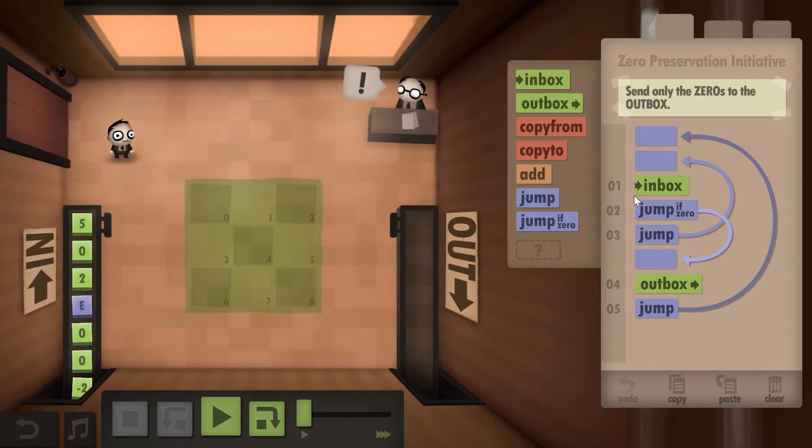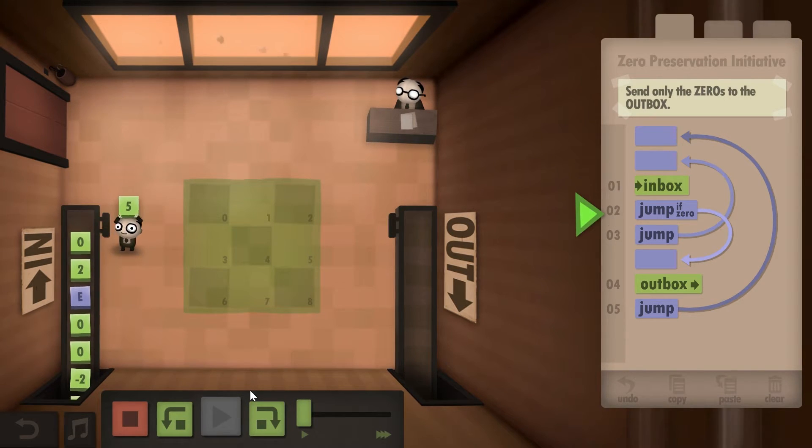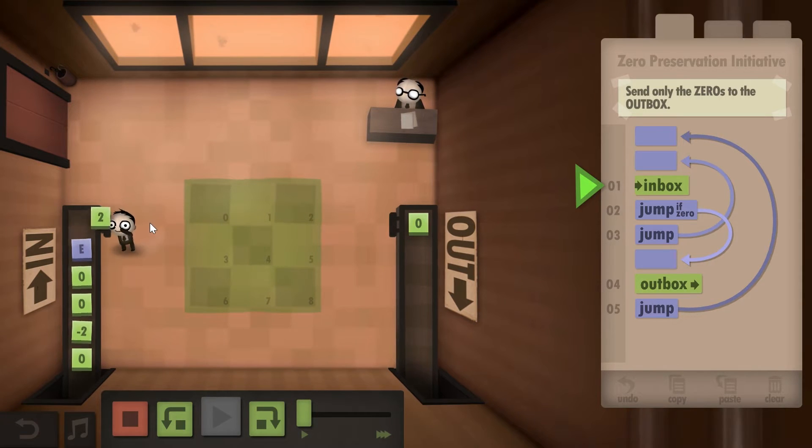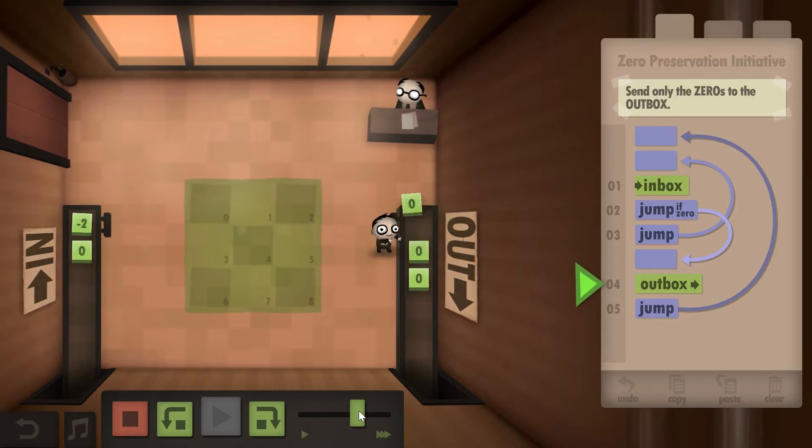This was my original script. I picked up the number — if it's zero I go directly to the outbox; if it's not zero I return to the original value. So if it's zero you put it down, if it's not zero you throw it away, and you do this until you finish the solution.